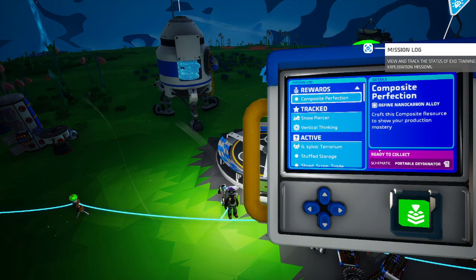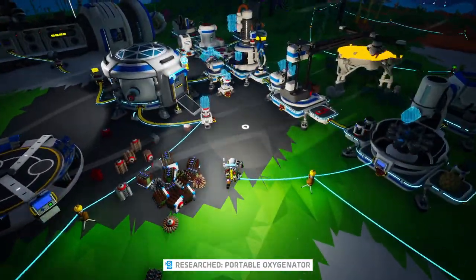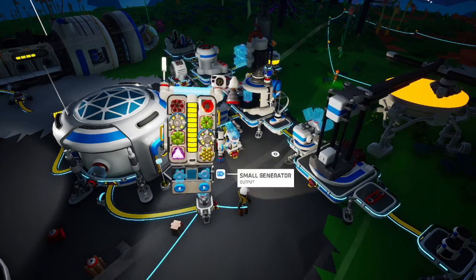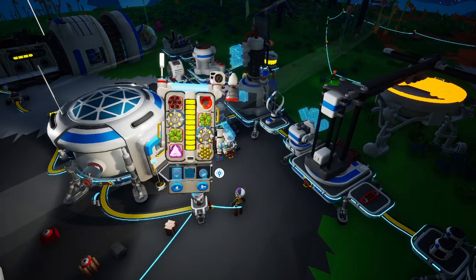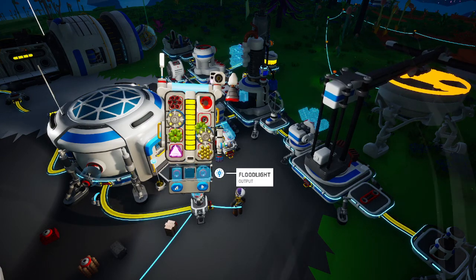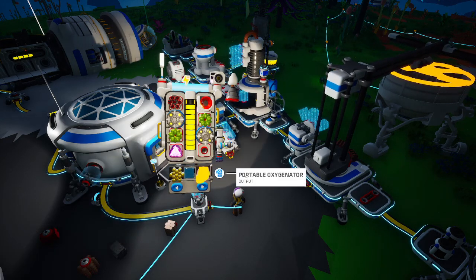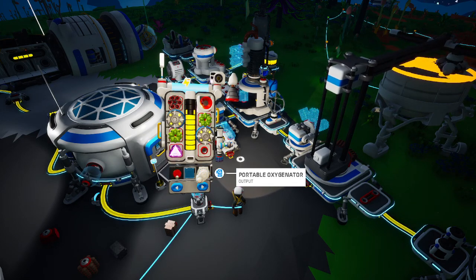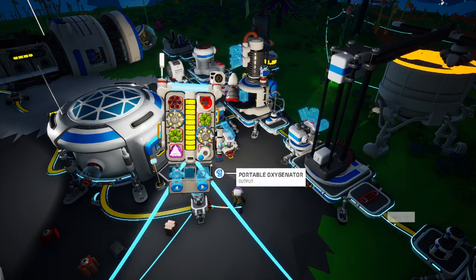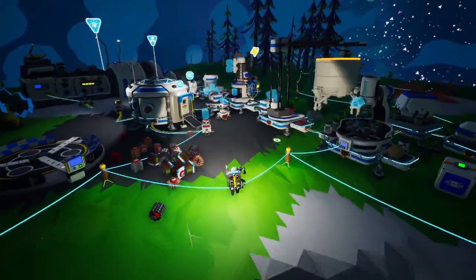Composite perfection reward — the schematic for the portable oxygenator. Let's build that. We build that on our backpack. There we go — tethers no more. Let's turn it on. Now we are the tethers — look at that, we're making oxygen. It's great.